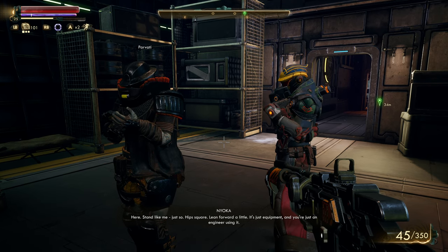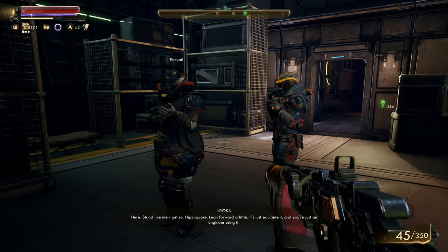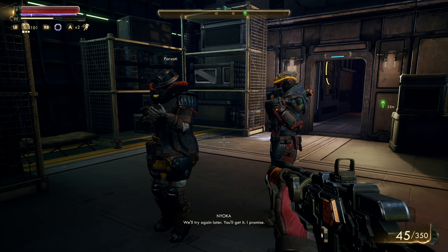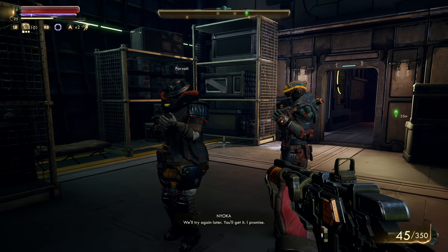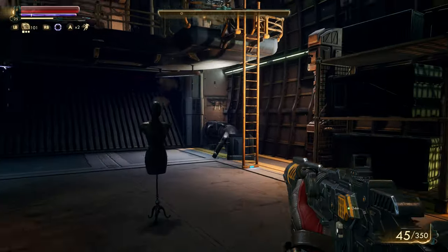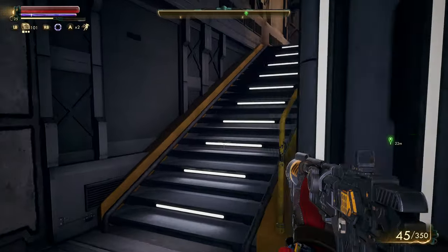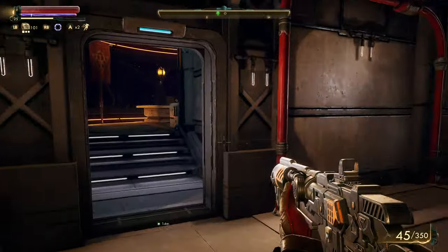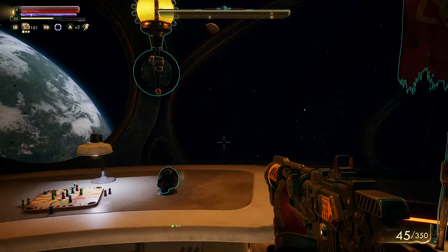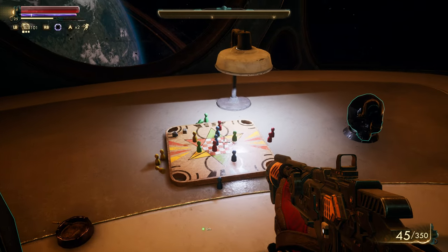Stand like me — just so. Hip square, lean forward a little. Just equipment. You're just an engineer. Use it. Okay, we'll try again later — you'll get it. A little character interaction there. Let me show you around the rest of the ship. Here's my quarters, with the best view in the house — right above the bridge. Looks like Chinese checkers or something. Got some stuff I've collected.